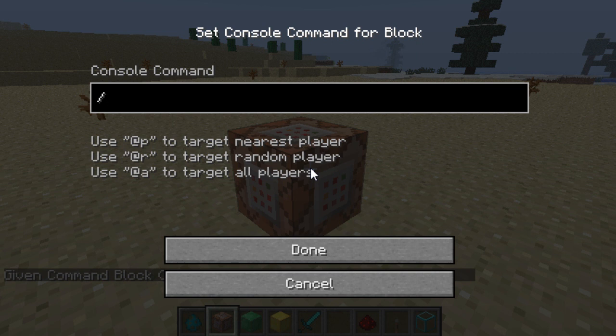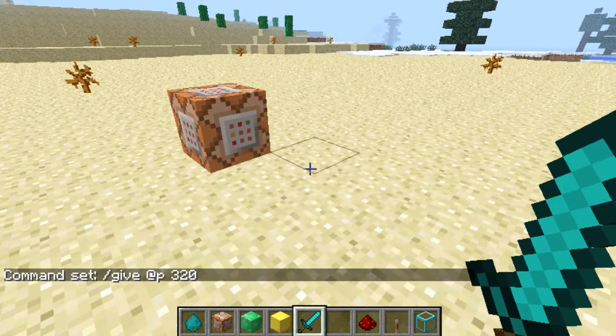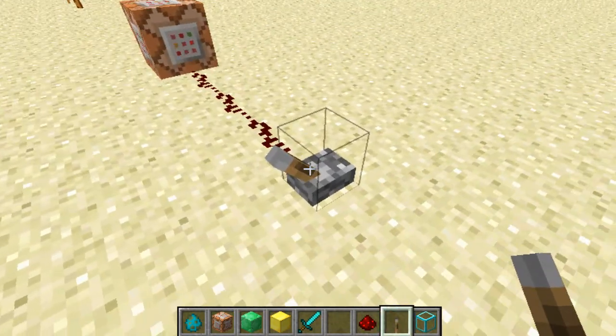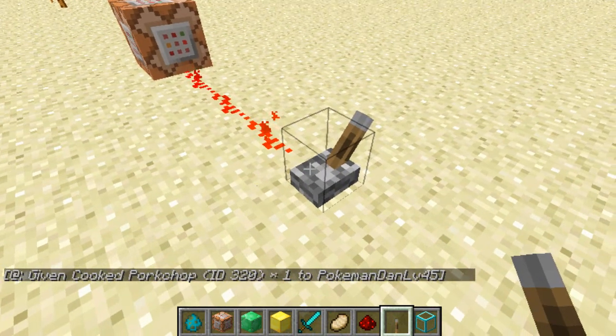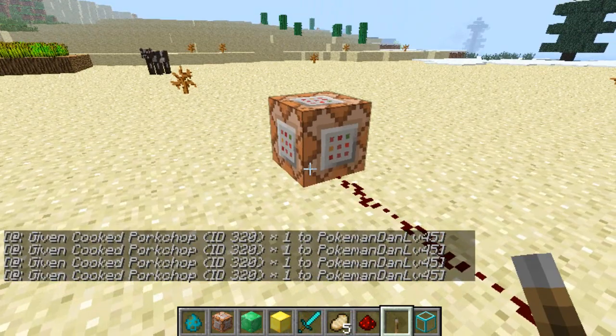This one we're going to make some kind of pork generator, which is going to be the most amazing use for a console command block obviously. It also gives you special little target commands: @P gives it to the nearest player — obviously the one that pushes the switch to activate the command block. @R is a random player on the map, and @A targets all players. So I put in the code for cooked pork chop, press done, and it says 'Command set.' I'll give myself some redstone, lead that away, plop a lever down here — right-click the lever to activate it — oh my god, I've been given a cooked pork chop! I can do this as many times as I like; every time the lever is activated it will give me a new pork chop.